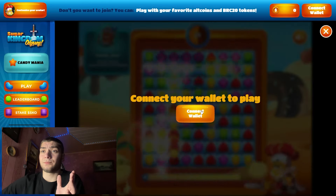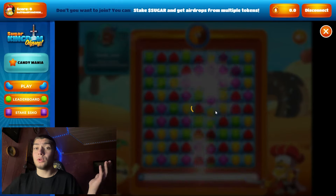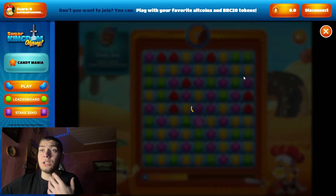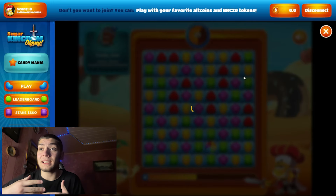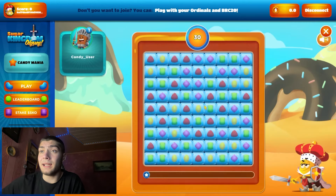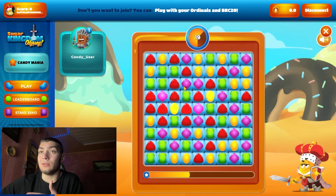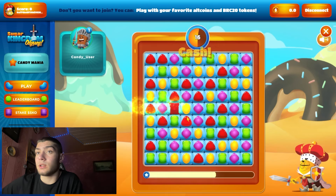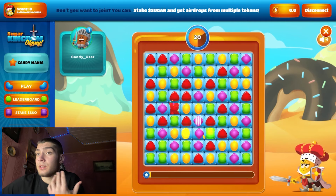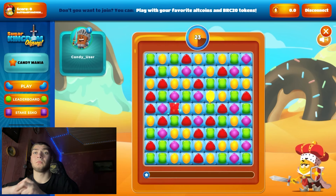I will connect my wallet and put in the email, and you can play it. Here we have our balance and we wait a few seconds to load the game. Here we are — Play Now — it is like Candy Crush. As you can see, you can move those candies to get a high score. It is very fun, you can definitely play it, it is very interesting.